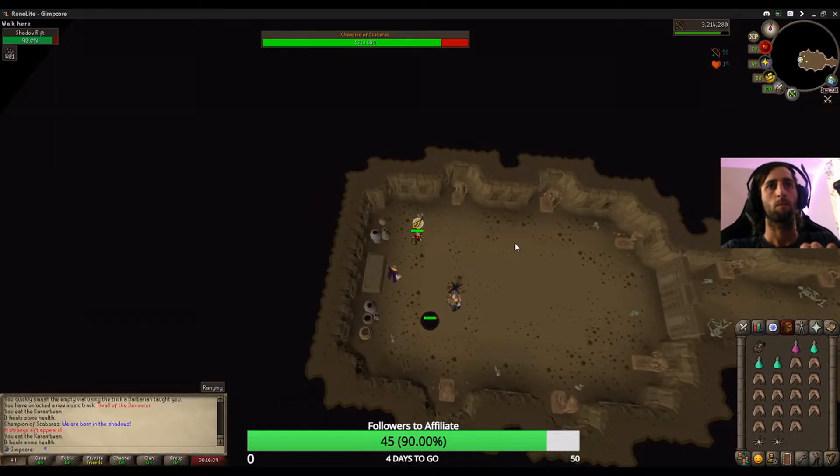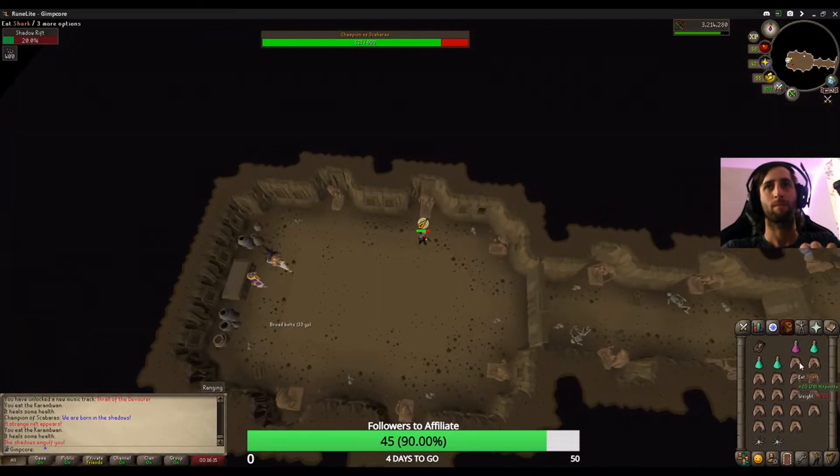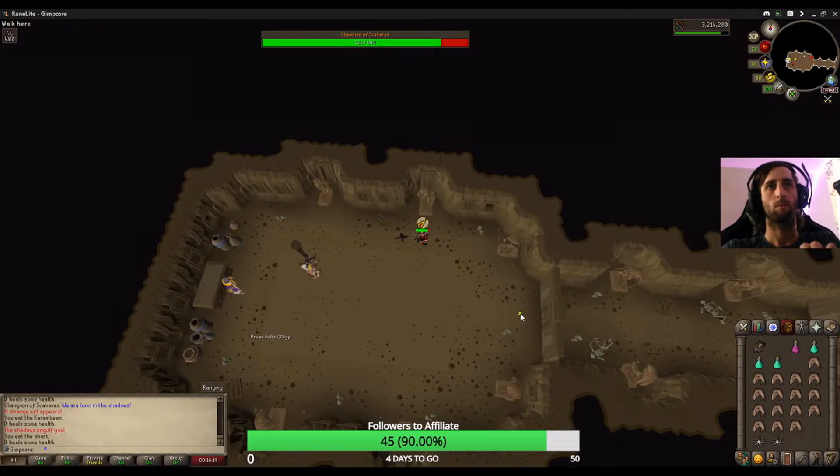With Shadow Flames, the boss will shout 'We are children of the shadows,' summoning a poisonous scarab swarm that leaves a fire path. Kill the swarm as quickly as possible as it only has 5 hit points.